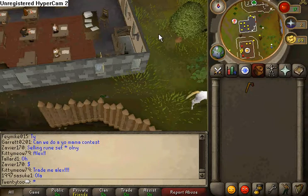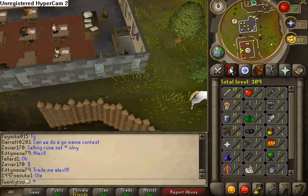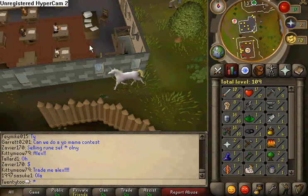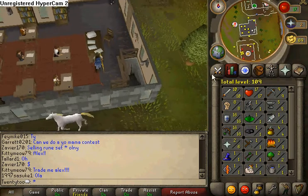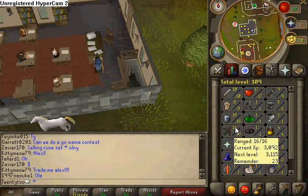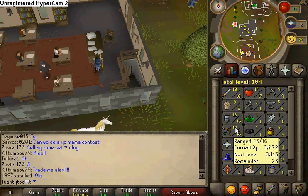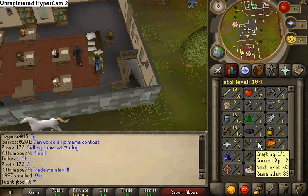If you rub the lamps, a chart will come up and you pick a category that you want XP in. For me, I chose archery since I'm going to be a ranger, and it gave me 500 XP points — that got me up from level 1 to 7, and I did that twice. But you could choose any category you want.